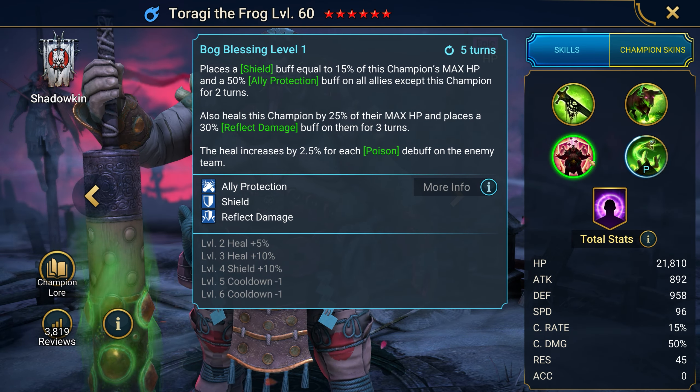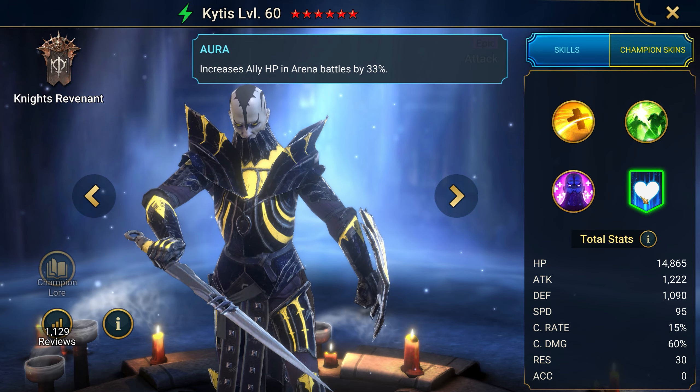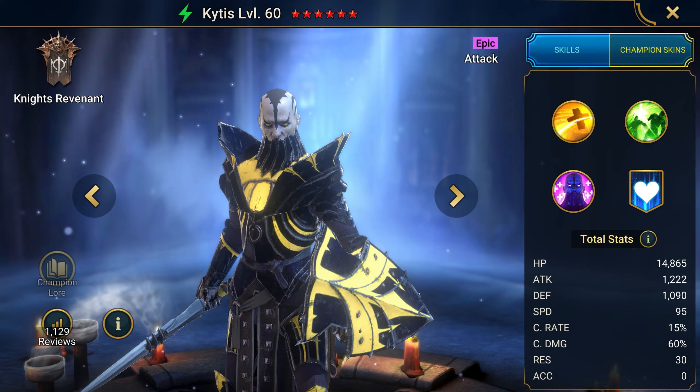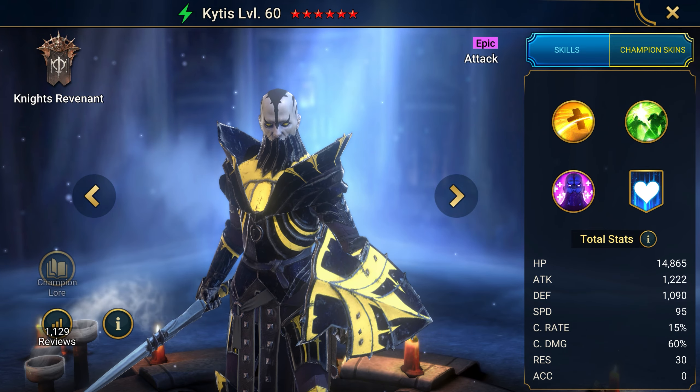Enter the newbie promo code RAIDWITHKYTUS to get a new champion, Kytus, and lots of resources. When you enter the code, you will receive resources, and when you reach level 30, you will get a new Epic in your collection. Kytus is mostly an arena champion, but if you buff his health significantly and put him in a low health situation, his damage will skyrocket.